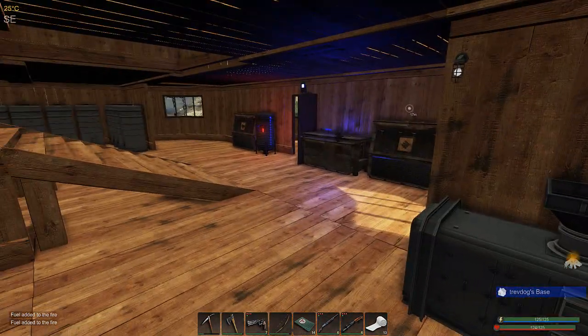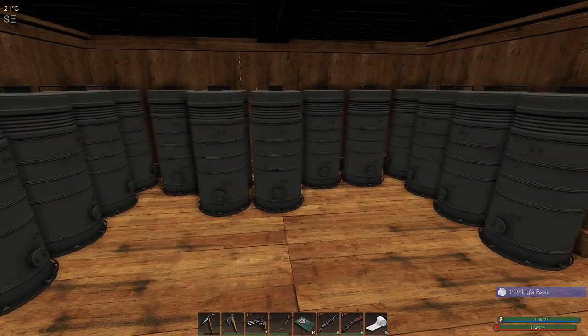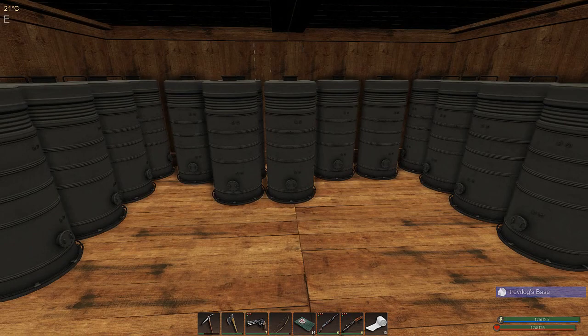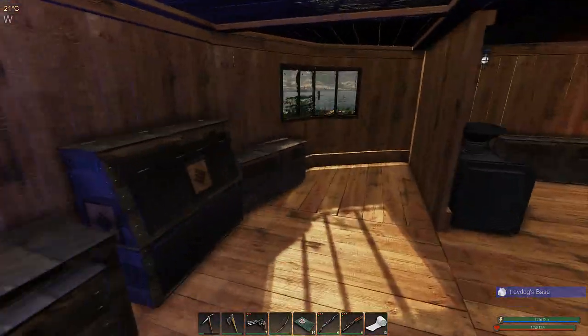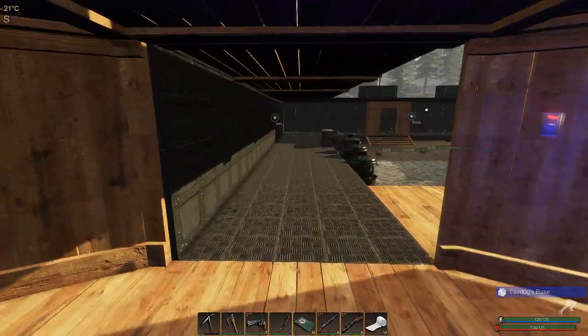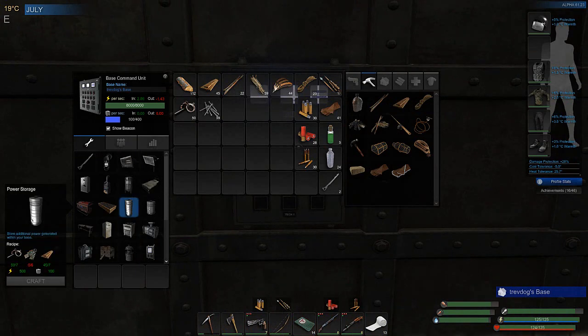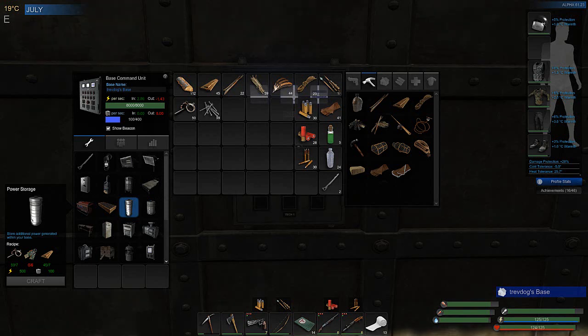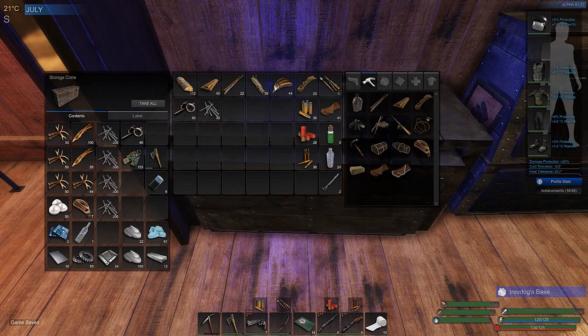Today we're going to see if we can increase our power storage again — add a few more in here, probably another four — and get our power storage all the way up to 10,000. It's at 8,000 at the moment, completely peaked, so we're sitting on 8,000 of 8,000. It's going to waste a little bit. I've got everything on me except the electrical components, so let's grab some of those.